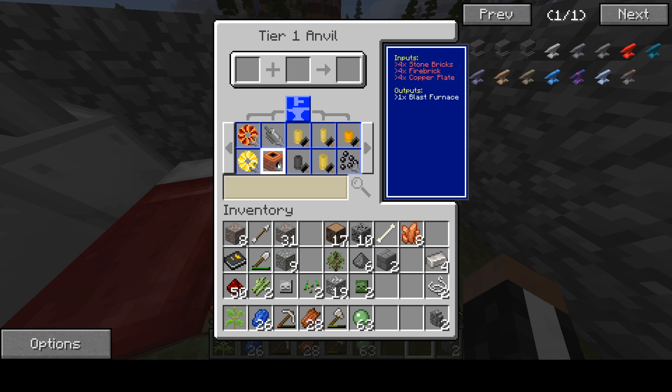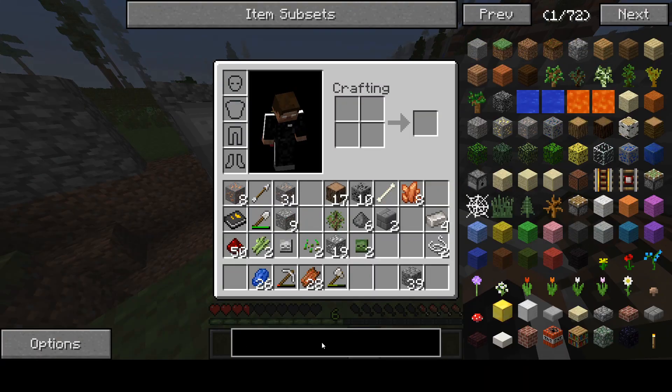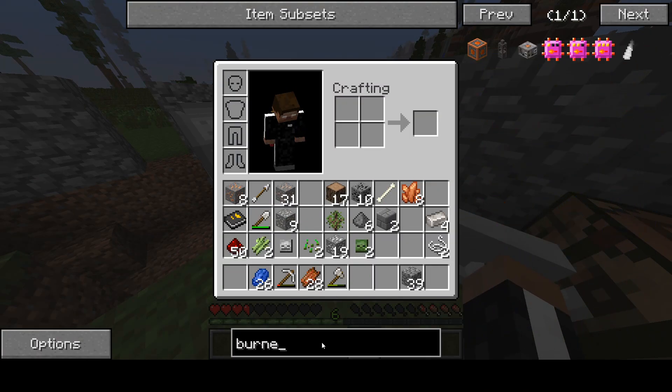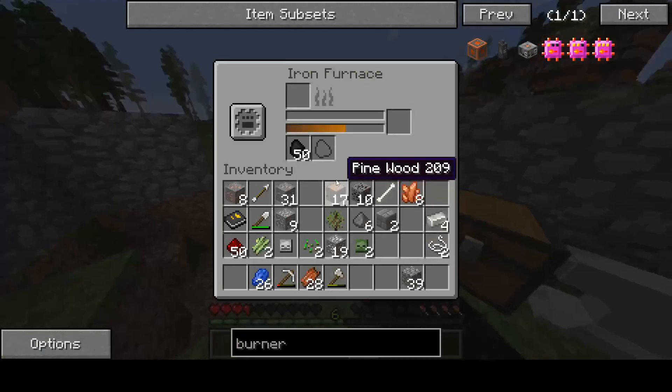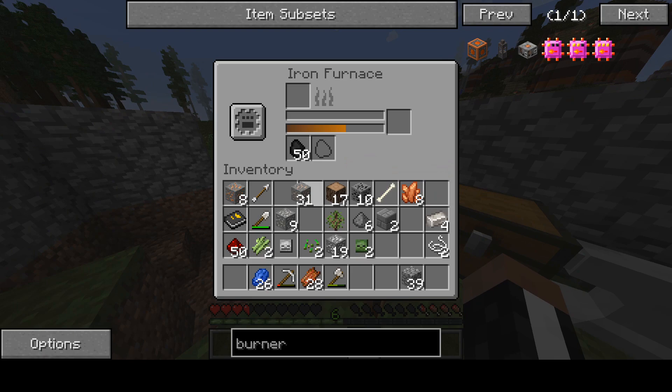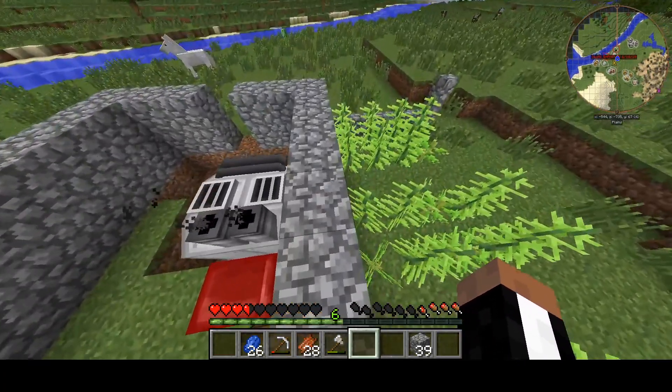We're gonna make fire clay, stone bricks, cover plates, and the burner press. One, two, three, four, five, six — it's the same recipe as the other one. One, two, three, four, five, six, one, two, three, four, five, six, seven, eight, nine, ten — sixteen total for this. Why sixteen? Piston. That's an extra iron by the way — and that is how you get to sixteen.